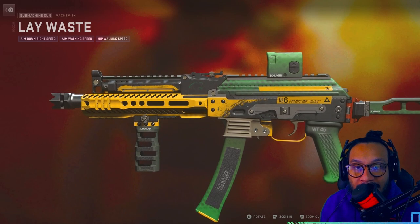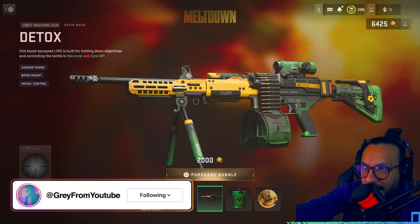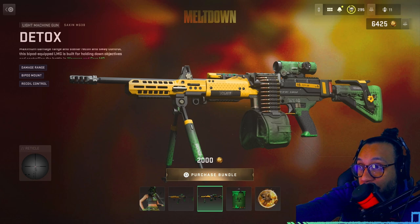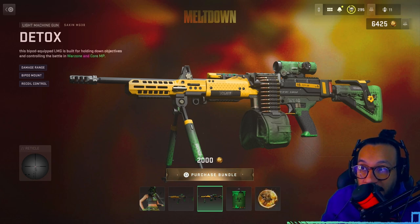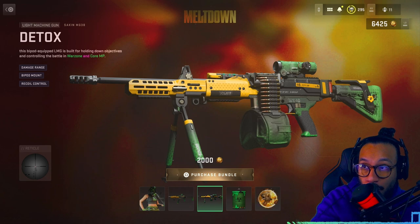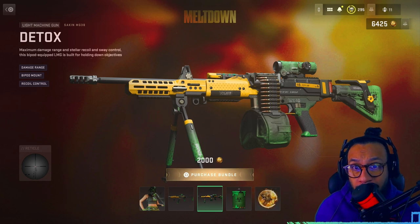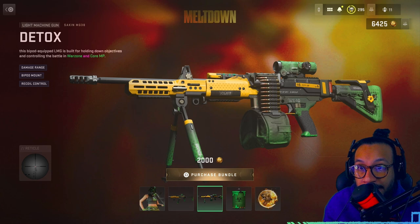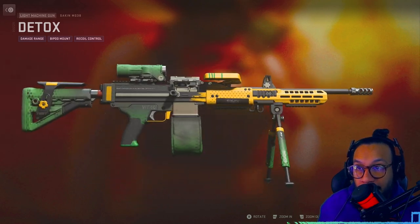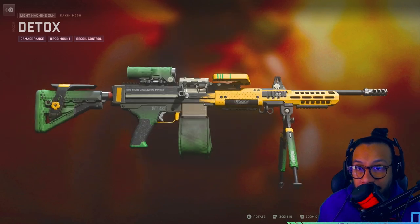There's a nice little detail: 'Clean Up Unit Group B Hazard 6.' Next up, we're looking at the Sakin MG38, called Detox. It has maximum damage range and stellar recoil and sway control. This bipod-equipped LMG is built for holding down objectives and controlling the battlefield in Warzone and core multiplayer. It has damage range, bipod mount, and recoil control — looks like a great weapon for range engagements.